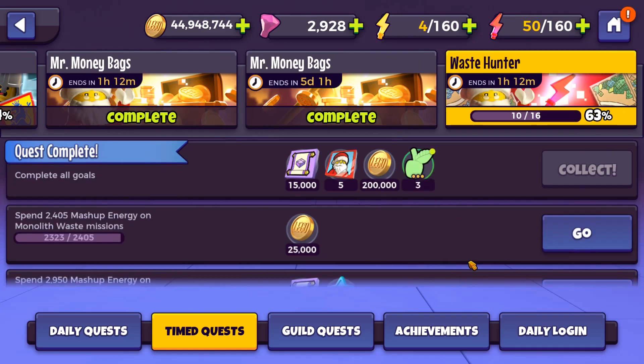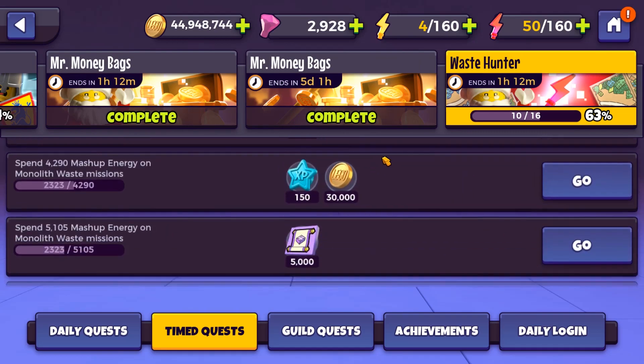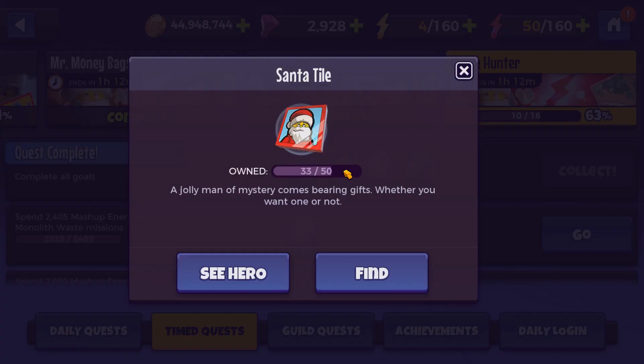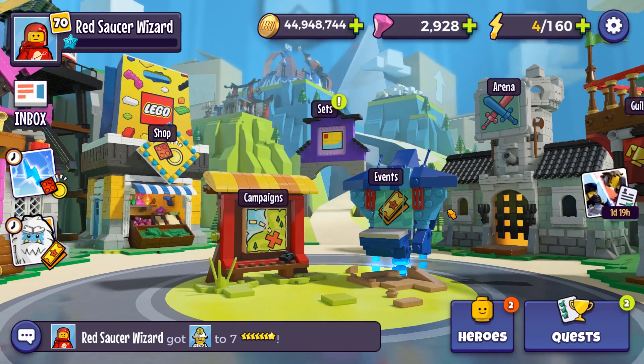What's this? Mash-up energy. I missed this one — I could have probably done this, but you had to spend gems on the mash-up currency. There's no way I can get 5,000 now. That would have been good though — five more tiles. Well, missed that one. And this is just Arena battles with Ninjago.